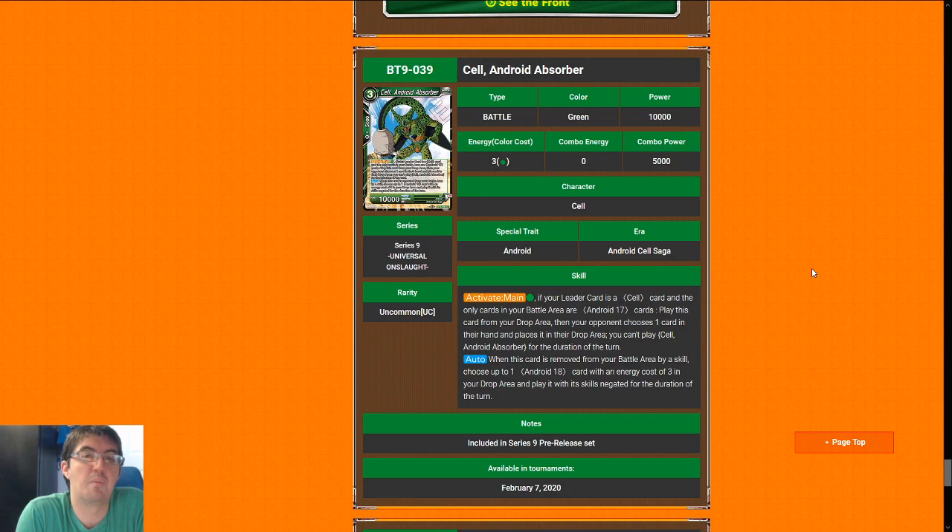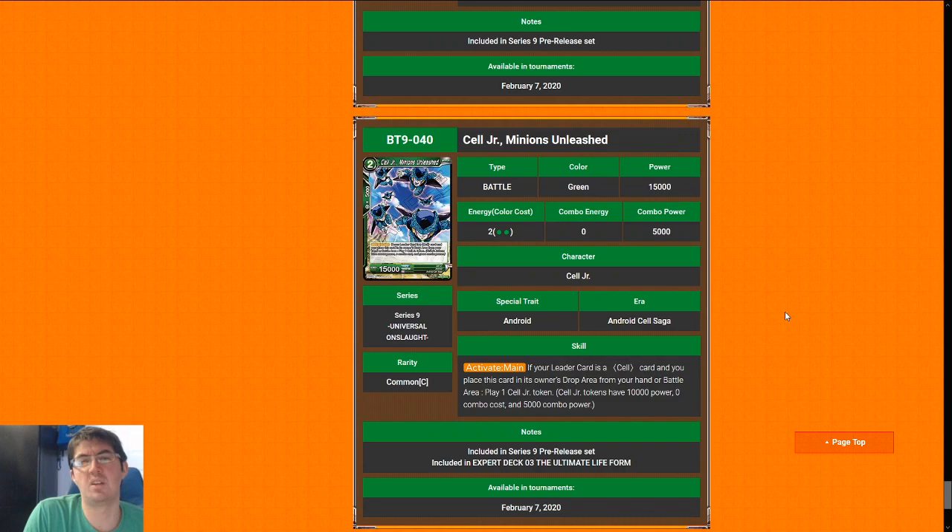Android Absorber — there are only two Android 17s in the set, one is really bad, one is pretty good actually. But when you consider that the top end of the chain is kind of hard to get because the ones are super rare, the others are uncommon that you only have maybe one or two copies of, and one of the 17s you don't really want to play — it's not really worth taking a chance on this chain. I'm going to give this cell a four.